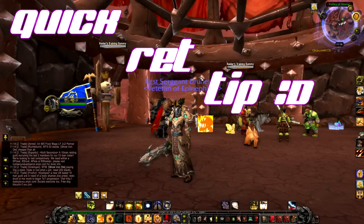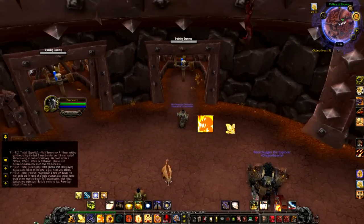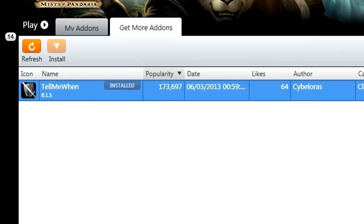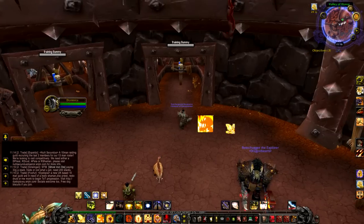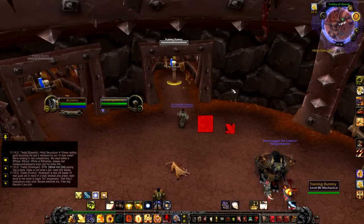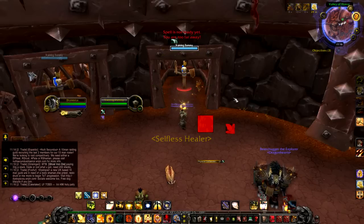Quick paladin tip to help you out in PvP. You want to download the addon 'TellMeWhen' — all one word, no spaces — off Curse. You can customize it and it will tell you when something's on cooldown or anything like that. Any sort of cooldown, anything you want to pop up — it's bigger than having your buffs in the top right. I'll quickly demonstrate it here.